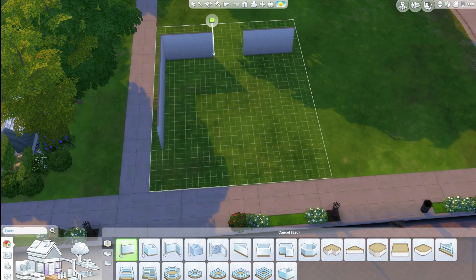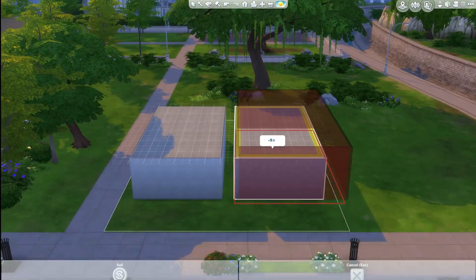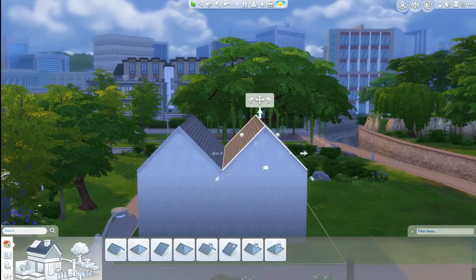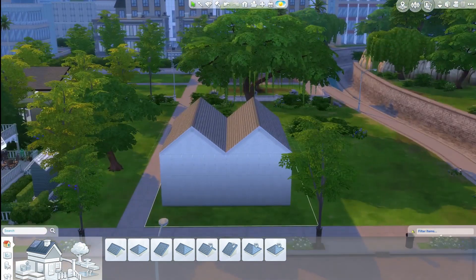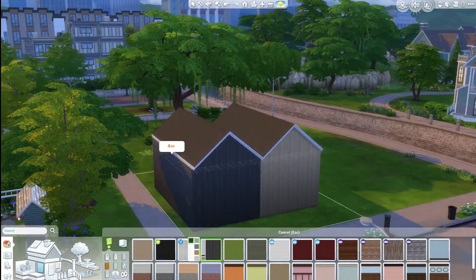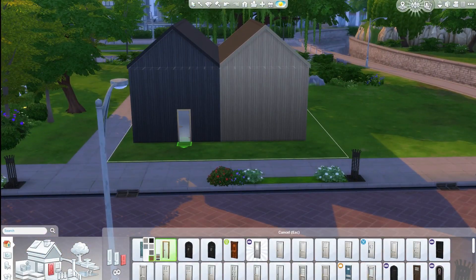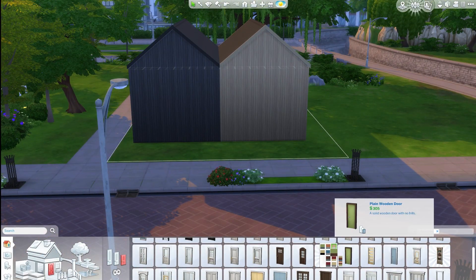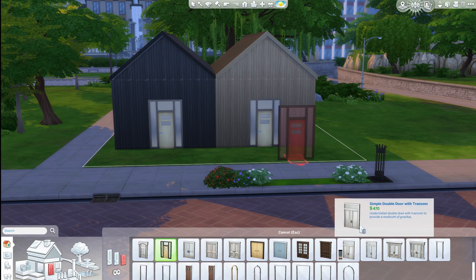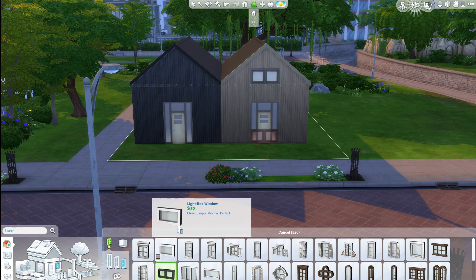Hey similies, it's Deligracy here and I am doing a speed build today of a Swedish share house. Basically, this is a base game only build, so you don't need any expansion packs to download this off the gallery. The idea behind it is that this is a house for two different families to live in; however, they save money by sharing the living room and dining room area, so they have their own separate houses, but in the middle there's a dining and lounge area, which I thought was kind of cool.